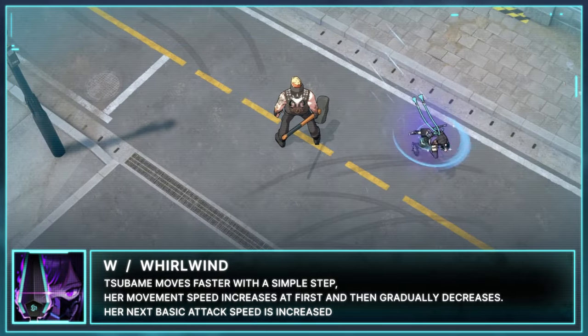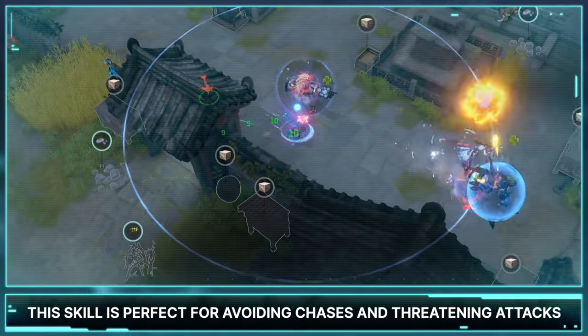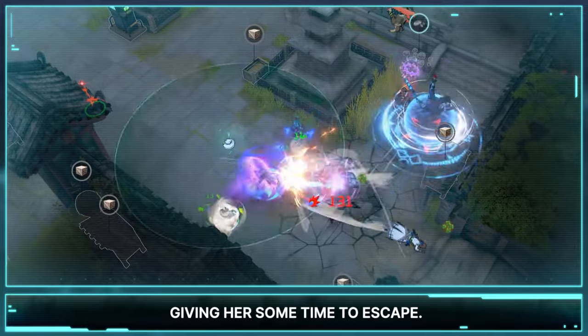Tsubame's W is Whirlwind. Tsubame moves faster with a simple step — her movement speed increases at first and then gradually decreases. Her next basic attack speed is also increased. This skill is perfect for avoiding chases and threatening attacks, especially when using her shuriken, because it momentarily increases her movement speed, giving her some time to escape.